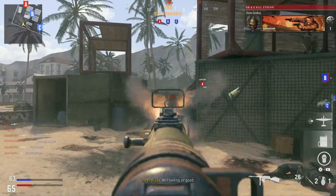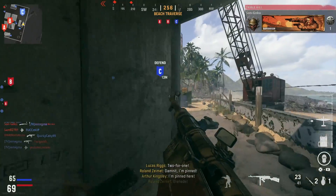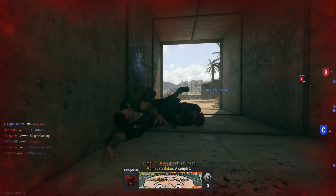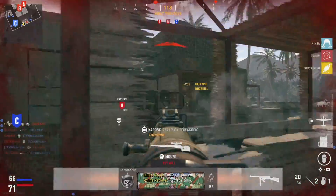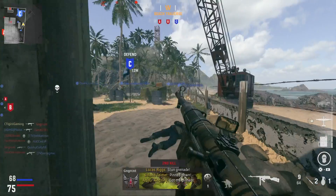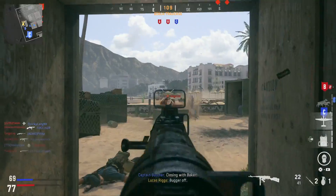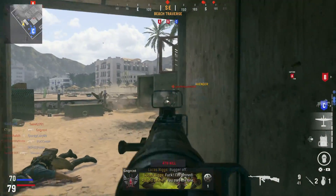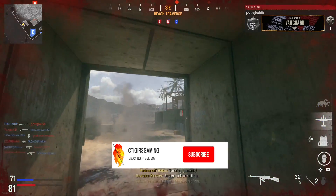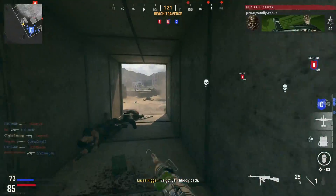One thing I'm not experiencing so far is shotguns. There are some people using shotguns but so far I have not been killed by a lot of shotgunners, which is quite good. Of course — talking about not being killed by shotguns, we get killed straight away by a shotgunner. Das Haus was absolutely riddled with shotguns — everyone using them, they were way too OP. But luckily so far that has not been the case here. Bloodthirsty — let's go, completing camo challenges!